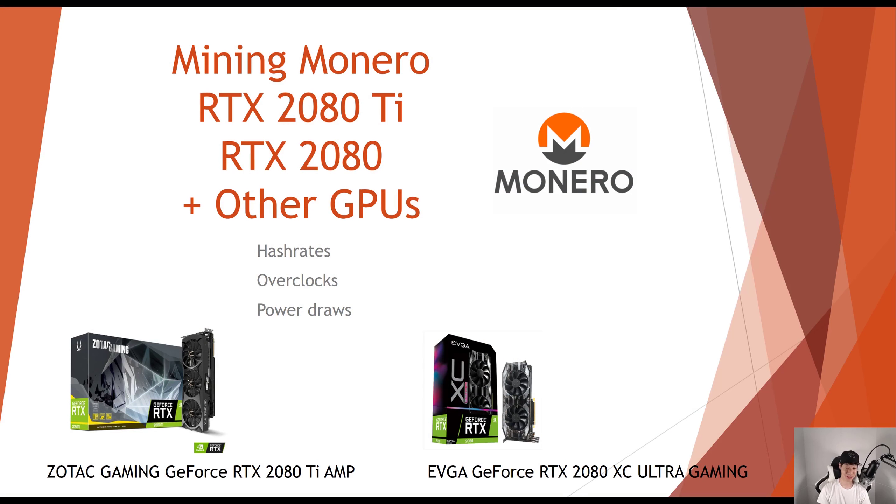I will have all the stats in the description below if you want to check that out. First I'm going to go over the general hash rates, overclocks, and power draws, but I'll be more detailed at the end. I do want to mention I have the Zotac Gaming GeForce RTX 2080 Ti AMP Edition and the EVGA GeForce RTX 2080 XC Ultra Gaming Edition.